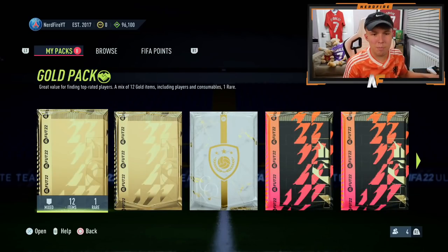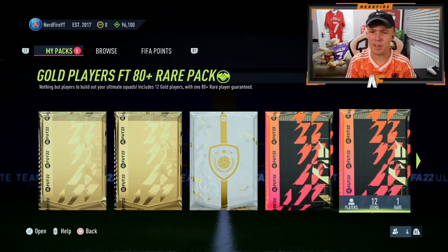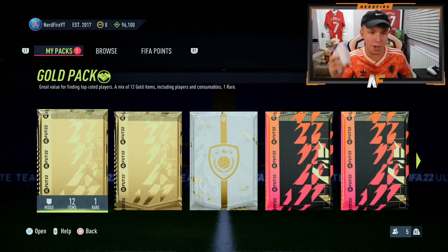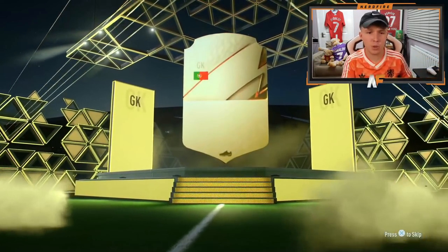So here we are with our welcome back pack. We've got two gold packs, we've also got a stadium starter pack which obviously we don't really care about. We've then also got these 80-plus rare packs — basically I think you're guaranteed at least one 80 rating, and I think they're actually all tradable, which is decent. Let's kick it off with our first pack of FIFA 22. This is the very first one we are opening. I can't believe it's already here. The animation is a lot different this year.